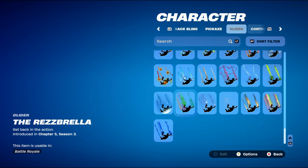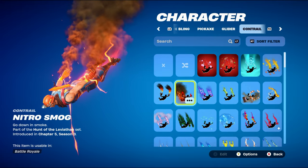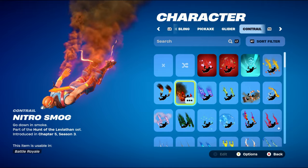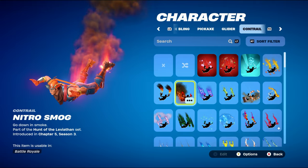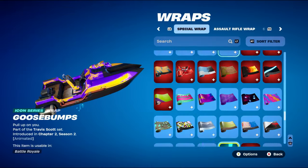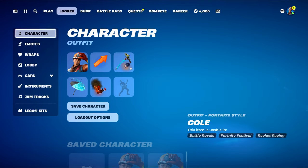The contrail for all combos is Nitro Smog, part of the Hunt of the Leviathan set introduced in Chapter 5 Season 3's battle pass — works nicely for the orange. There's also the Mega Dawn contrail from last season's battle pass, which is a Tier 100 item. The weapon wrap for combo one is an Icon Series wrap called Goosebumps, part of the Travis Scott set introduced in Chapter 2 Season 2 — a nice animated weapon wrap, using it for the orange and blue design.